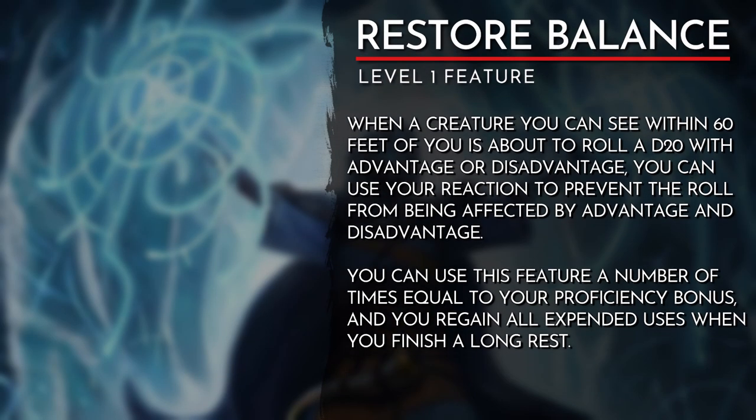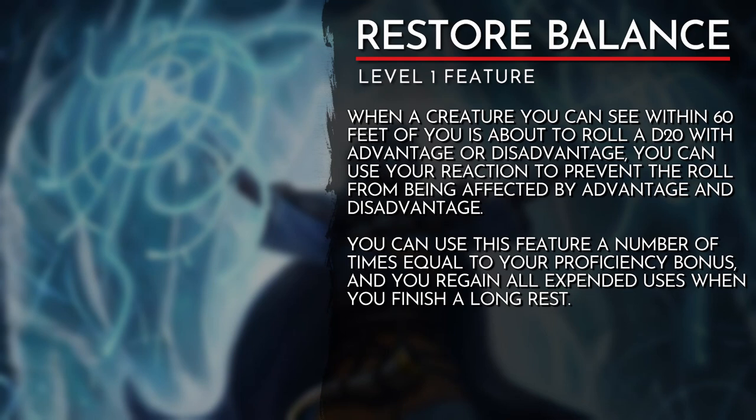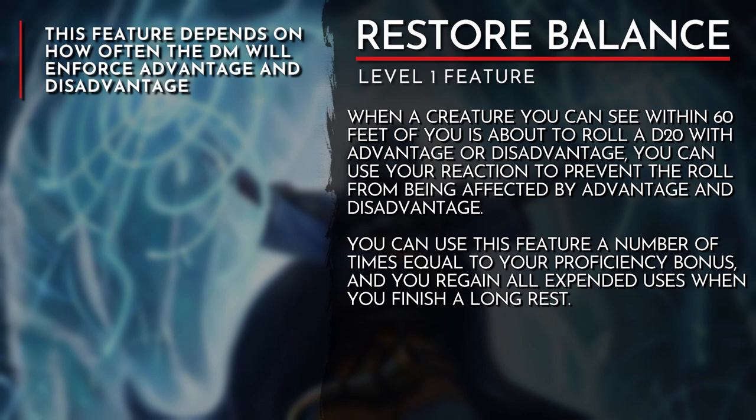The next key feature will let us manipulate the dice a bit differently than what we are used to. With Restore Balance, we can use our reaction to remove the advantage or disadvantage on any D20 roll from a creature we can see within 60 feet of us. We can use this feature a number of times equal to our proficiency bonus and all uses recharge after a long rest. This feature may seem very niche, but can be quite powerful under the right circumstances. It is another supportive ability that will help limit probability.